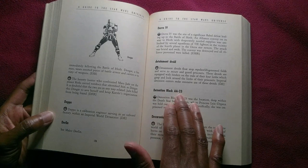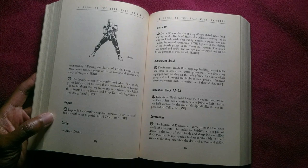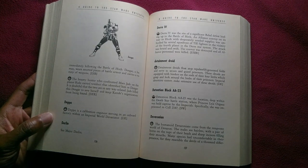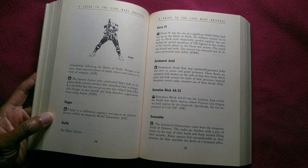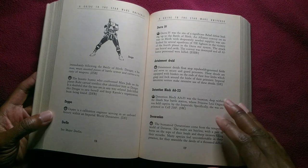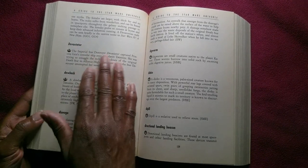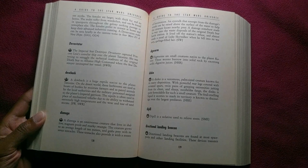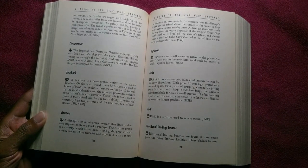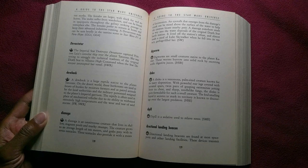Detention Block AA-23 was the location deep within the Death Star battle station where Princess Leia Organa was held captive by the Imperials. Specifically, she was imprisoned in Cell 2187. The Imperial Star Destroyer Devastator captured Princess Leia's Corellian ship over the planet Tatooine. She was trying to smuggle the technical readouts of the original Death Star to Alliance High Command when the Star Destroyer intercepted her vessel.